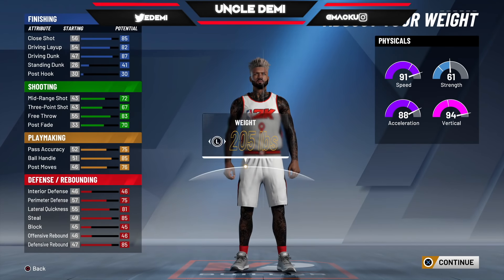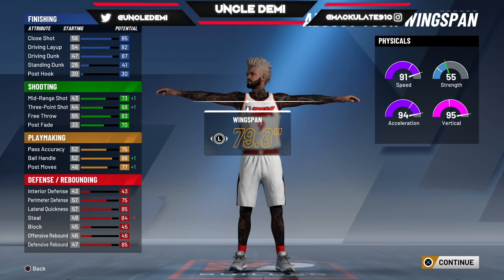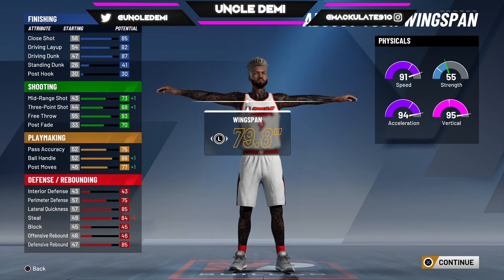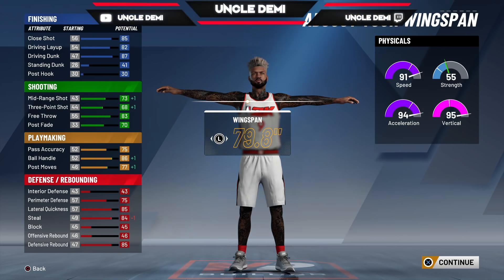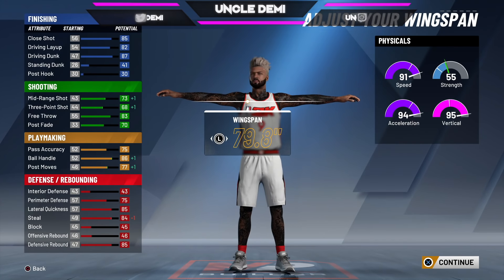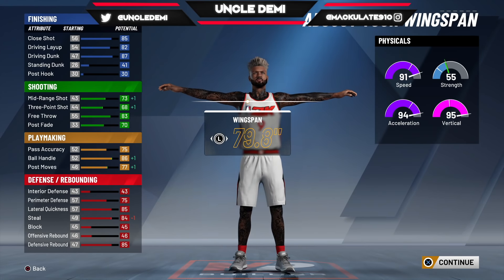Six-five, you're going to go 175, and then you want to drop your wingspan to 79.8. So now let's talk. First of all, you get an 86 ball handle, so you're able to speed boost off rip. Secondly, you get 87 driving dunk, so you get all the contact dunks off rip. On top of that, you get a 73 mid-range and a 68 three-point shot with 10 shooting badges. Is there anything else to discuss? A 91 speed, 94 acceleration, and a 95 vert.